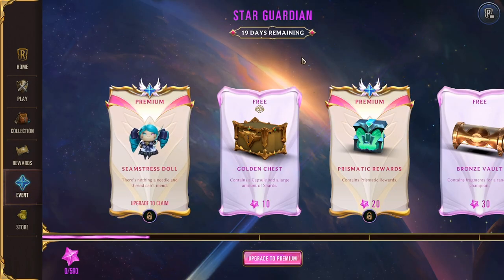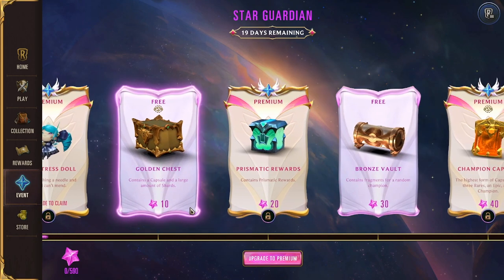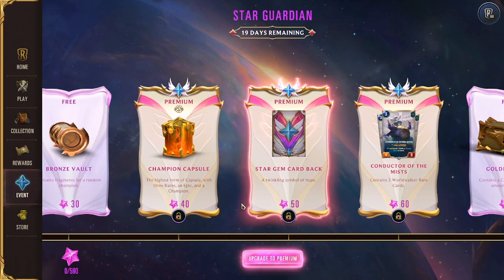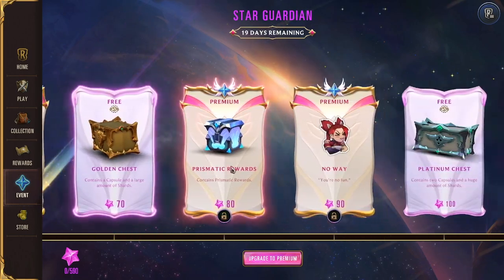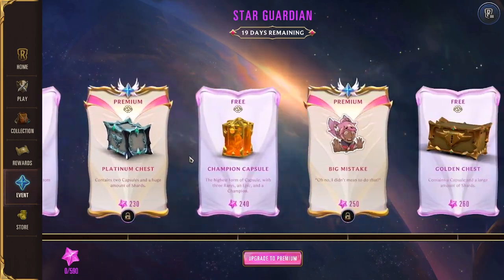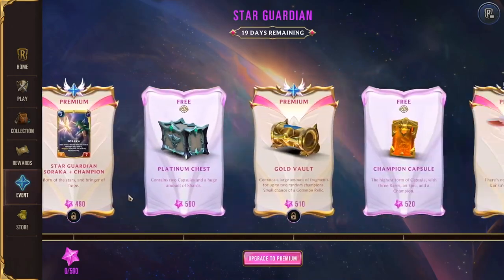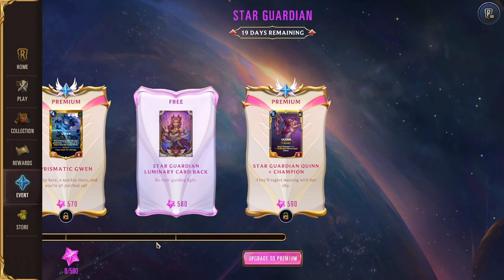The next menu is the event menu — this is basically Legends of Runeterra's version of a battle pass. You play games and automatically go across the route, collecting the free stuff as indicated by rewards that say 'free.' However, if you upgrade to premium and buy the event pass, you'll get all the premium rewards as well, which often includes cards, cosmetics like emotes and card backs, prismatic variations of cards, and sometimes exclusive skins. Way down in this event pass you can get exclusive skins for Soraka and Quinn at the very end that you can't get any other way — only through the event pass. I think overall the event pass is super worth it, and I've never felt bad about buying and completing one in Legends of Runeterra.